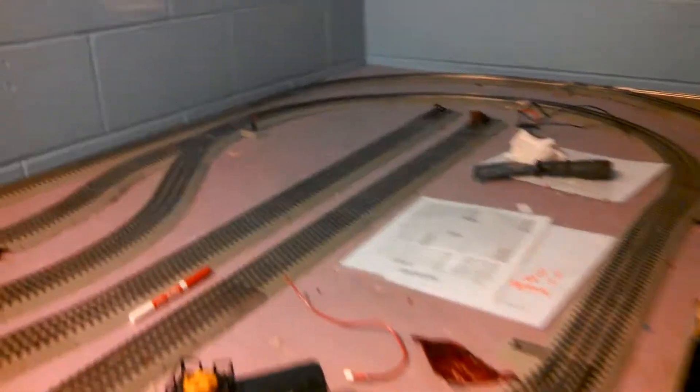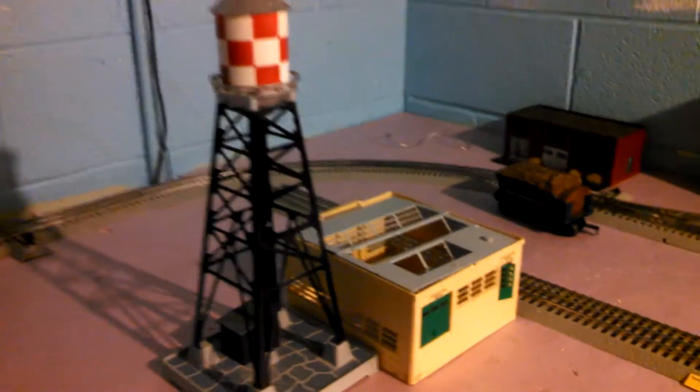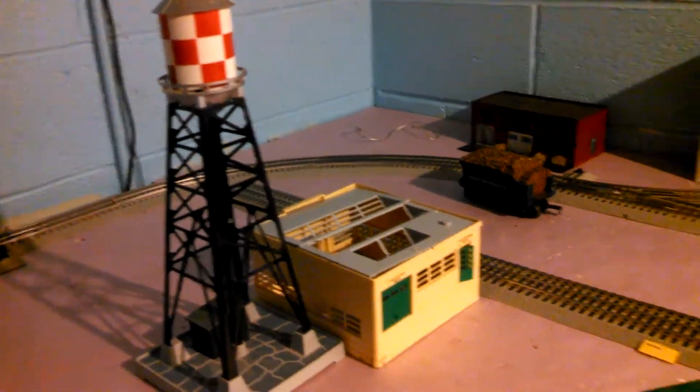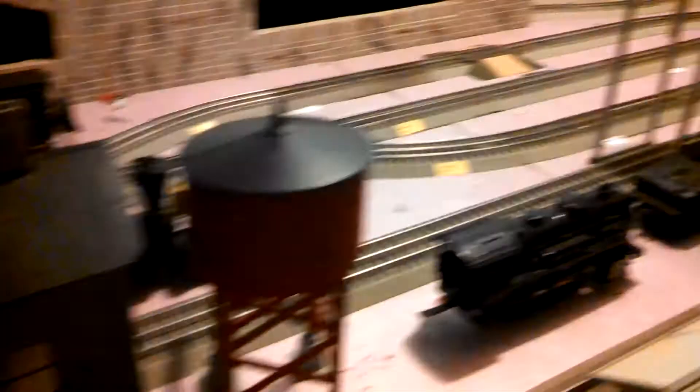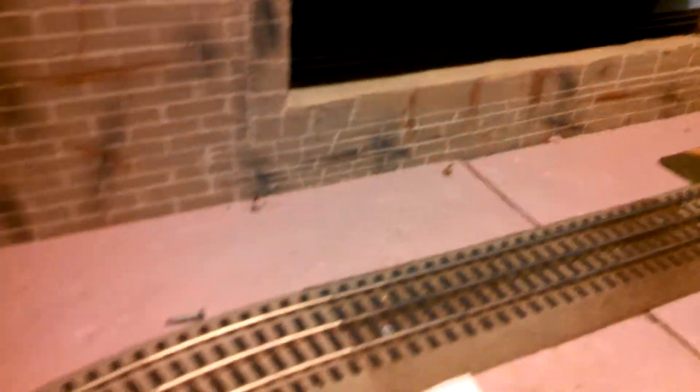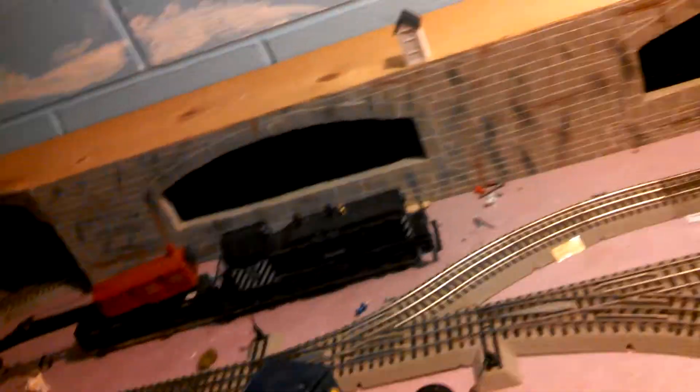This is my Pennsylvania line. Here's my yard — Conway yard. My freight house is gonna be there. Here's the switch lead. That's a non-rail service industry; don't know what that industry's gonna be there yet. Engine house. Train station. There's another train station in there — I don't think you can see it. I ran into some problems; I have to move it back some.